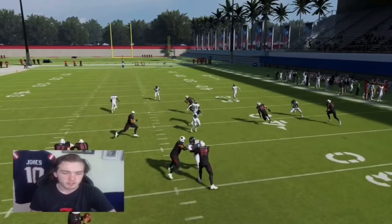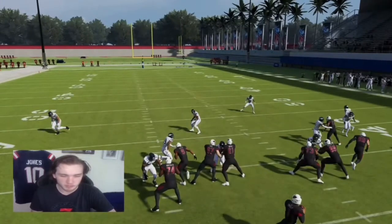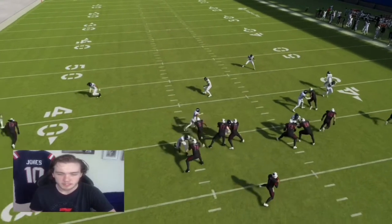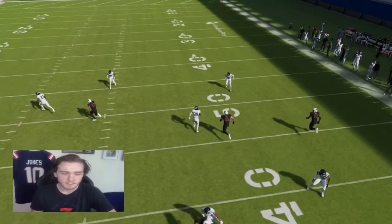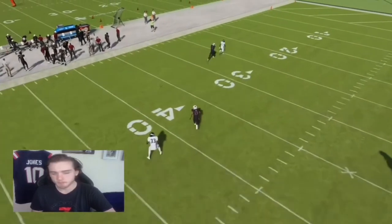Next you see the tight end. We'll transfer over to this linebacker right here. After the ball's snapped, he's just cross-manned to the tight end — pretty simple. Stopped the wheel route. And then we're just usering the crosser over here. Pretty simple.